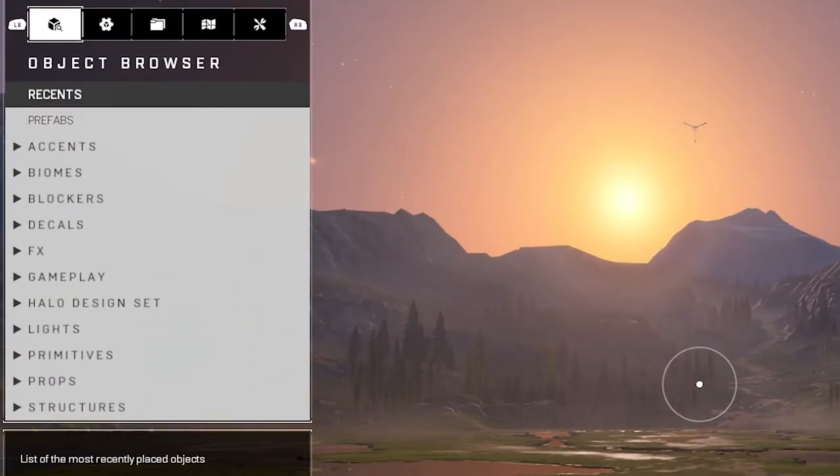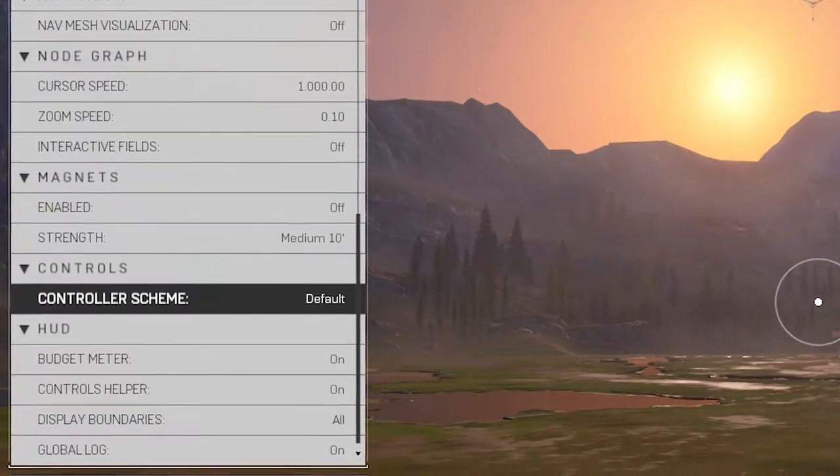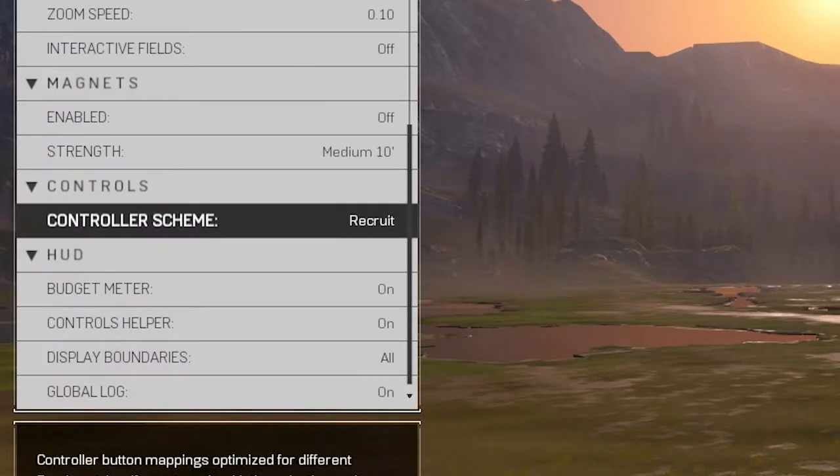What we want to do is go all the way to the right. This tab is essentially the settings that you set for being in Forge. As you can see, I'm highlighted above control scheme where it says default. If we press A, we get Recruit. This is what's essentially the closest to the old school classic controls for forging.